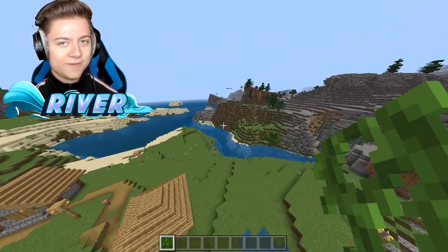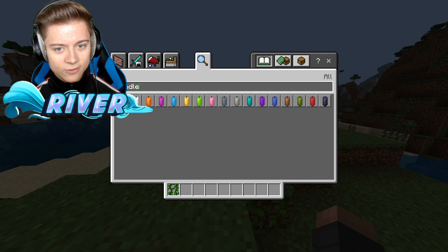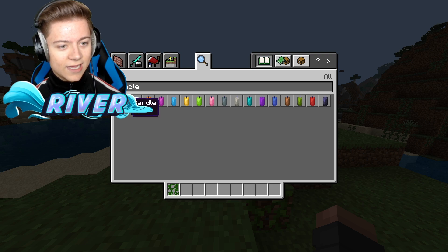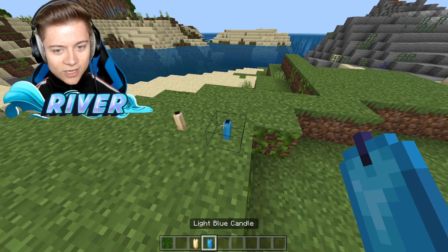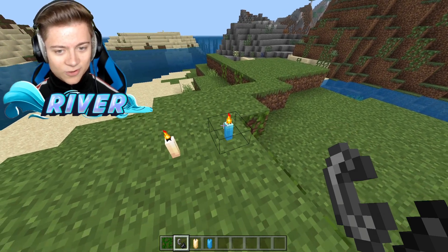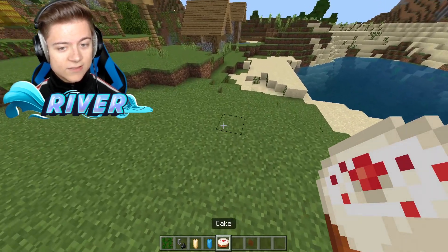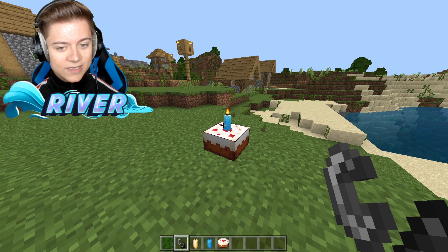I'm not going to go over every new feature, but I definitely want to show you guys the cool new stuff. Let's check out the candles. Candles have actually been in Java since the release of 1.17, and Minecraft Bedrock Edition just never got them — but we're finally getting them now. I'll pick a normal candle and a light blue candle, because that's my favorite color. And then to light it, we need a flint and steel. Boom — we now have candles in Minecraft! And watch this — if we grab a cake, we can actually put the candle on the cake. That's actually so cool. We can put a candle on a cake in MCPE.